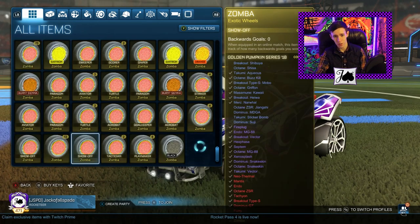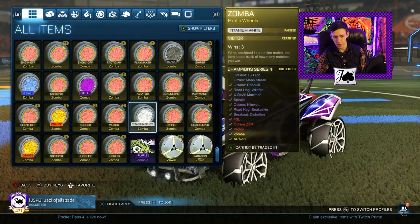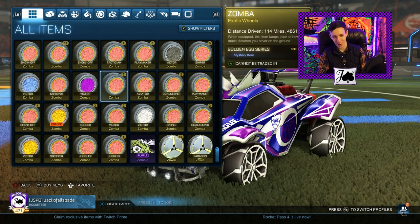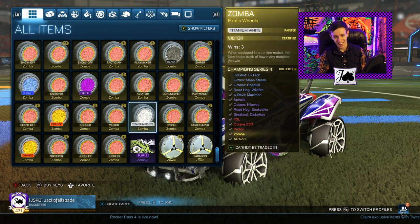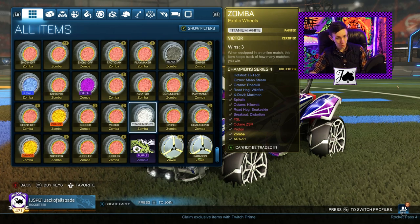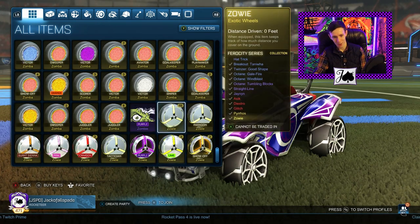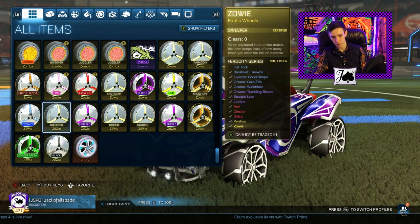Down to the Zombas now — we got a bunch of Burnt Sienna, Orange, Saffron, tons of those. We got our Black, and these are Victor White CC4 Zombas, which I've spent a while looking for. The guy who ended up getting them to me was a good friend of the channel — he used to buy a bunch of stuff from me. He was drinking the previous night and couldn't really remember how he got them, but the following morning he saw them and was like, oh wait, isn't that something Jack would be interested in. So I got them from him. I'm not encouraging drinking, but sometimes you forget about good things and then it's a pleasant surprise.